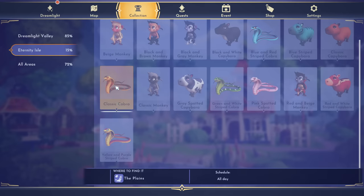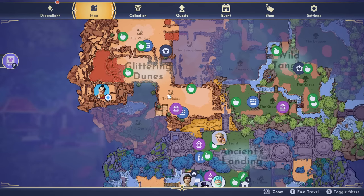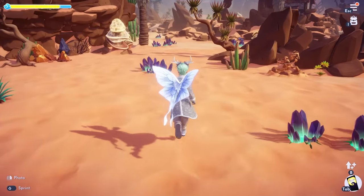The first one we're going to look for is the classic Cobra — it's available all day and you find it in the Plains, which is right here in the Glittering Dune, so we're going to teleport right over there. You can feed them many things, but the Cobra's favorite food is going to be eggs.